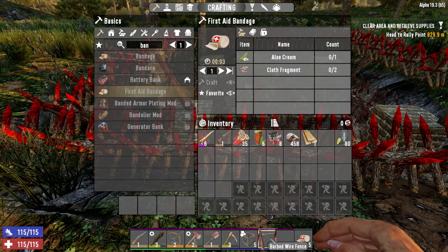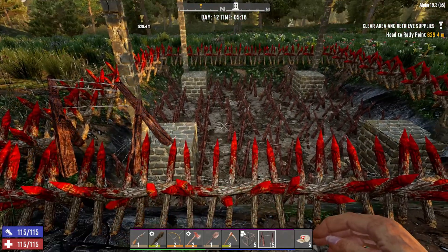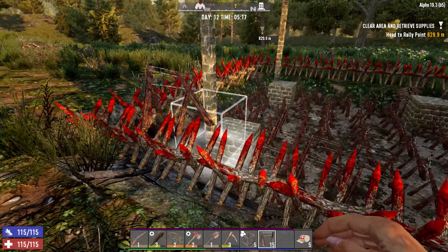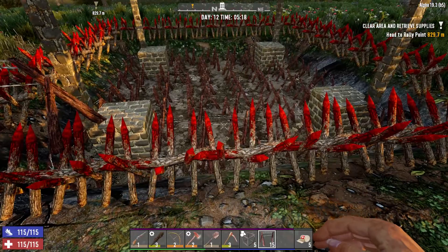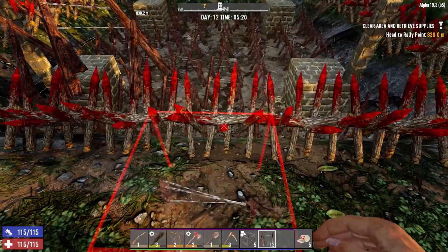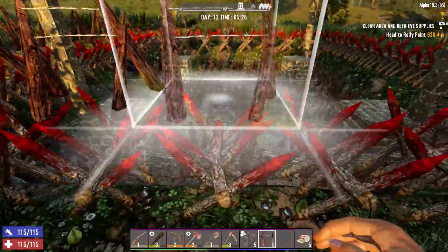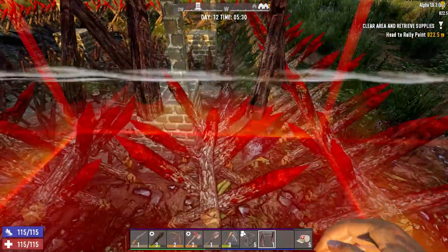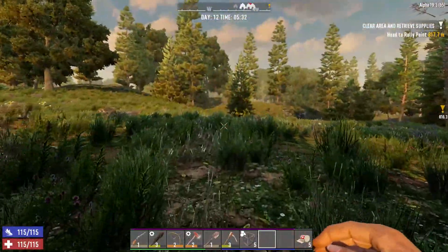I really thought I made more than 15 barbed wire, but I ran out of wood — that's right. So we need more wood today. I can't place this on top of the spike... there we go, it's just a funny hitbox. We'll need to get some more wood today to finish those up.